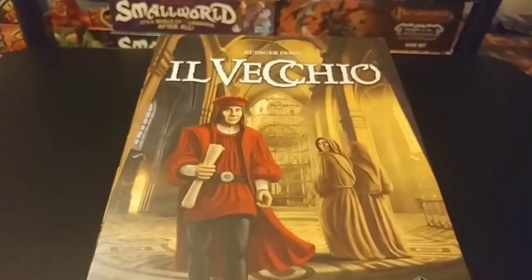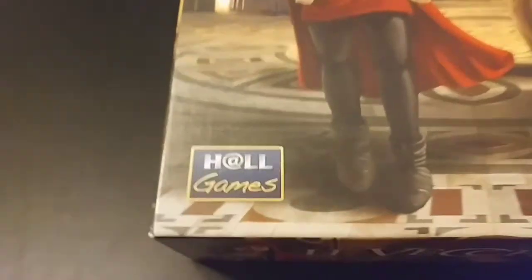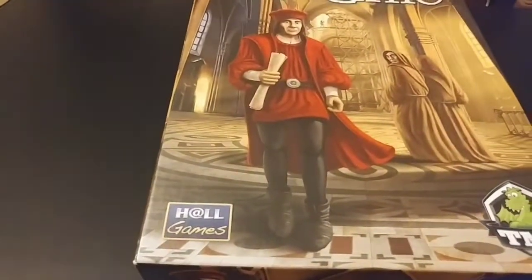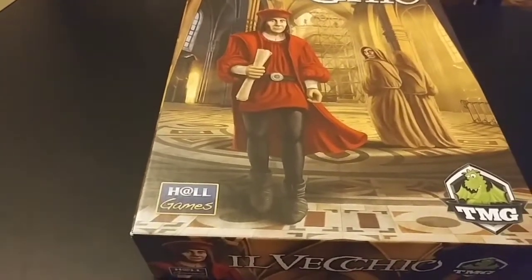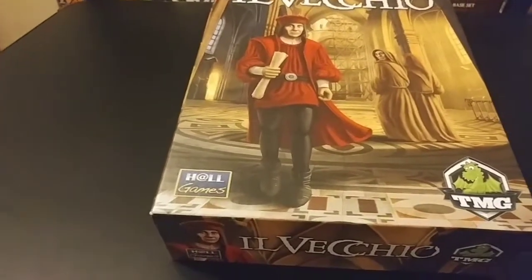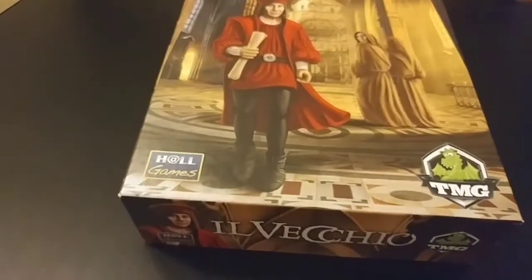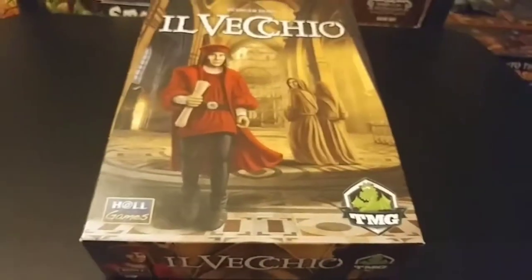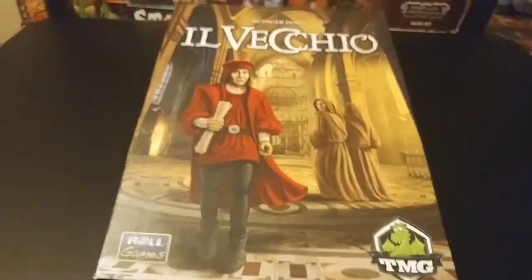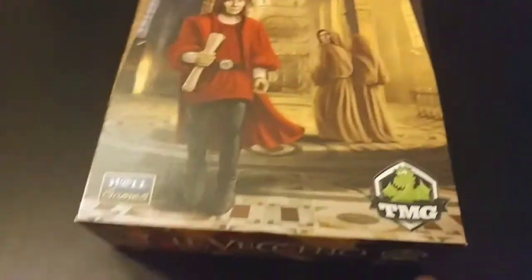This game was released in 2012, and there were three different versions released. This one's license is held by Hall Games. The first edition in English was 2013. There was another first edition in English, German, and Italian in 2012 by Pegasus Spiel. And there was another one in Italy — same game, just a little bit different box cover with a blue border and a little Pegasus symbol.